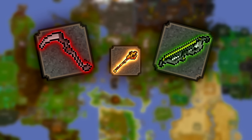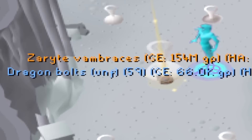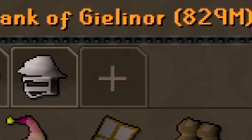In the previous episode of making a Tumeken's Shadow from scratch, we reached 70 Agility. Unlocking Nex as my new moneymaker, and we made a lot. Fully upgraded my gear to best in slot, and ended with a bank value of 829 mil.